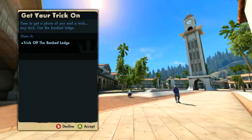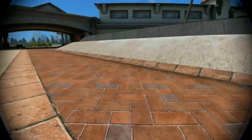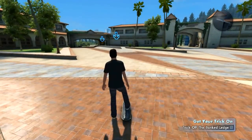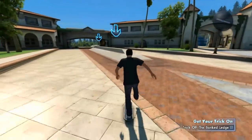All right, get your trick on. Time to get a photo of you doing a trick - any trick. Use the bank ledge. Let's see you get a trick on this bank to ledge. Go up it, around it, over it, grind it, whatever you want, just get a trick on it. Sounds good to me. Let's do something sweet. Let's make some magic. Let's do a kick flip to 50-50.